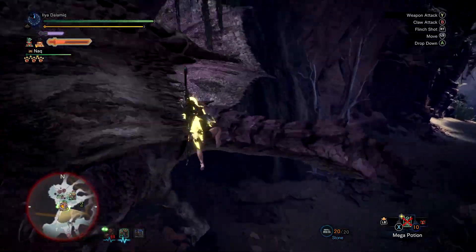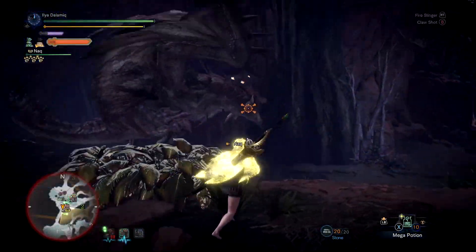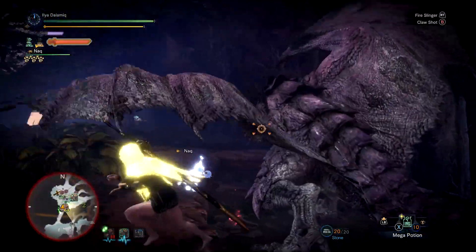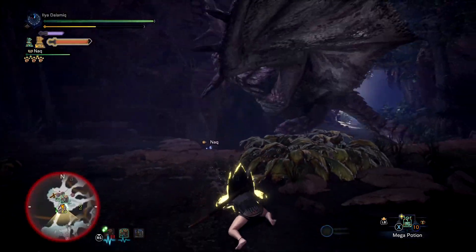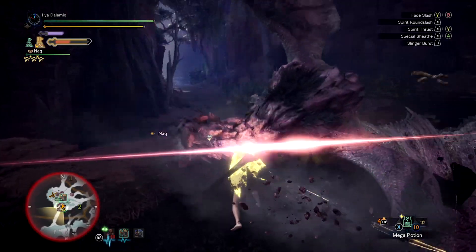As you can see in the build — which I'll put on screen right now — I only have one level in Critical Draw, simply because I only had one of the decorations, so I couldn't get level 3. But the rest of the build still does plenty of damage and I already have very high affinity. If you didn't have very high affinity, you can just run Critical Draw 3 to go even more into this samurai fantasy.